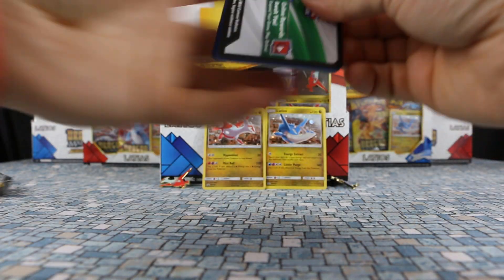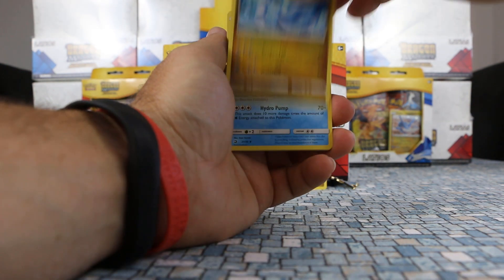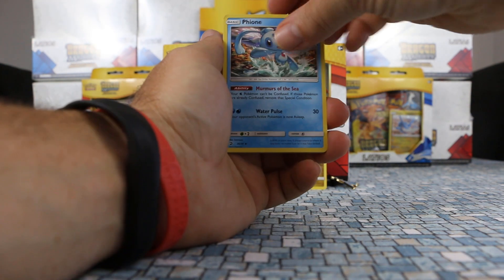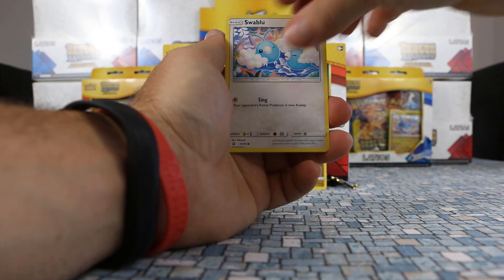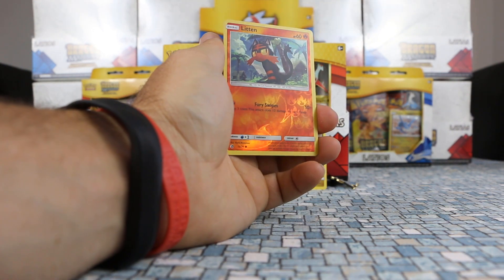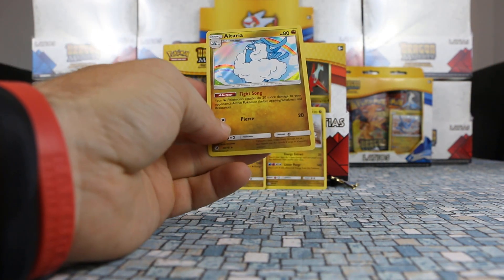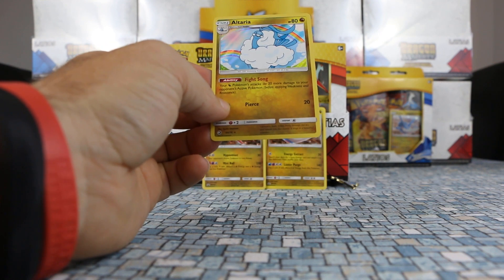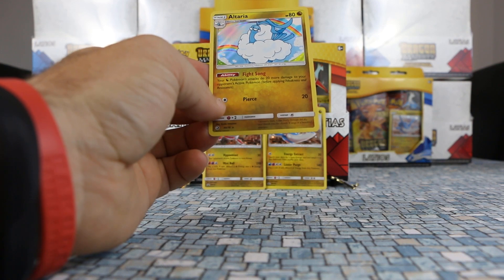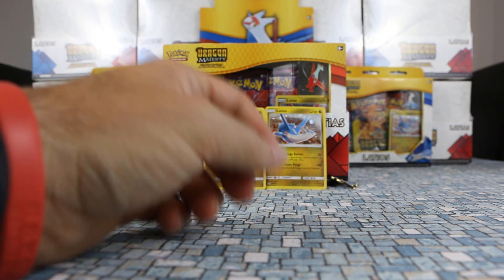Alright, last pack — four cards. We're getting Dragonair, Lapras — that's a new one — Fion, Wooper, Charmander, Bygone, Swablu, Torchic. Our reverse is a reverse Litton. And our rare is Altaria — that's awesome. It has a neat ability too: Fight Song — your Dragon Pokemon's attacks do 20 more damage to your opponent's active Pokemon. Just stick him on your bench.